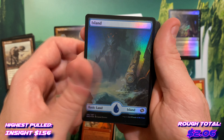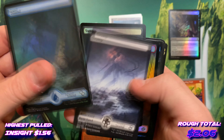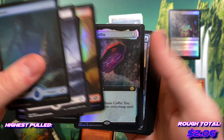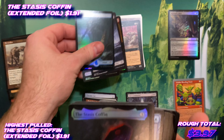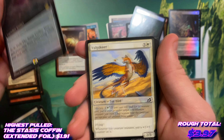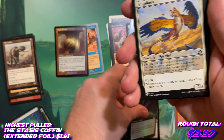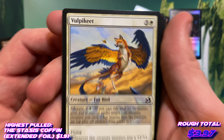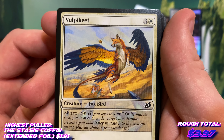We've got a holo Island, a normal Swamp, a holo Swamp, a holo Mountain — you can see all these Brothers' War lands — with a holo Stasis Coffin borderless, so that's pretty sweet. That's a good pull. Volpa Keat — cool art. A fox bird.